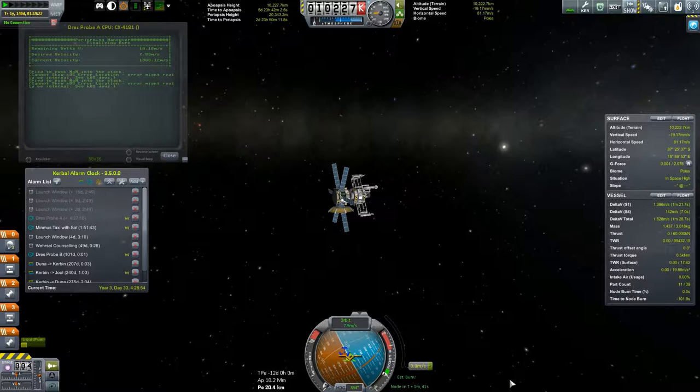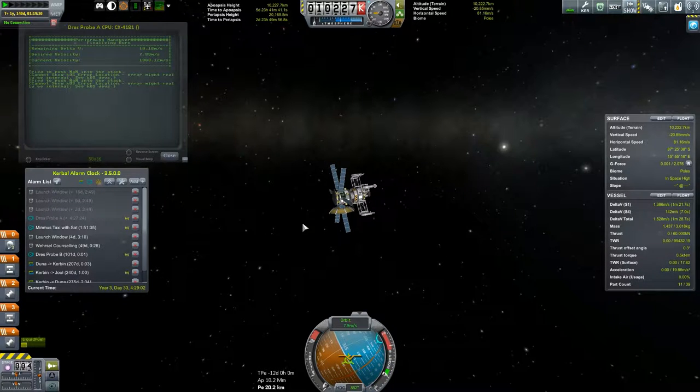That shouldn't have happened, so I don't know what those errors are — probably this was not a number. Well, it doesn't matter because we're going to have to switch vessels anyway and it will reboot the computer. We need to go over to our Minmus satellite, because our periapsis is almost three real-life days away, which is a long time. So it's going to be a while before we need to burn there. Let's go do this capture burn.